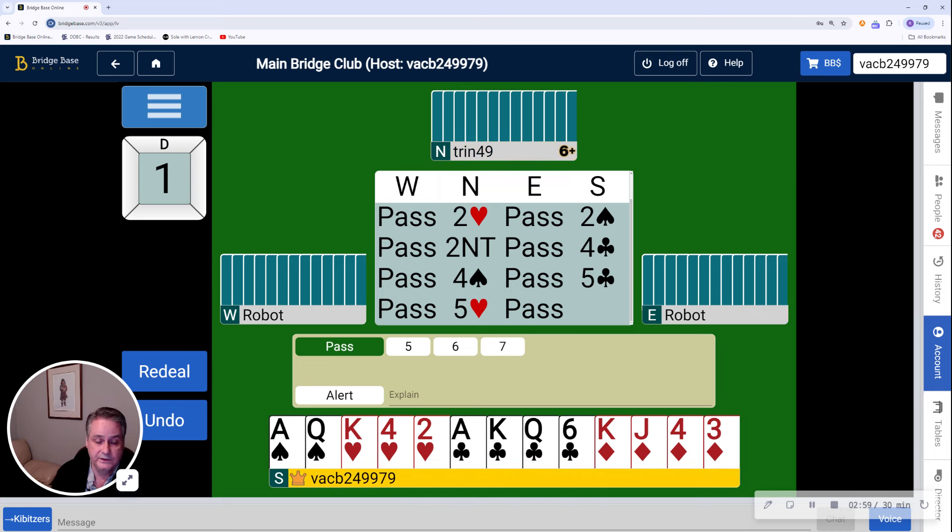So let's go through this. Partner has the king of spades, and I'm going to assume three of them for the unbalanced nature of the hand. That means we have three spade tricks. We have the ace and king of hearts — now we're up to five. We have three clubs, that's eight. And partner has five diamonds. We have 13 tricks off the top. So it's seven no trump.